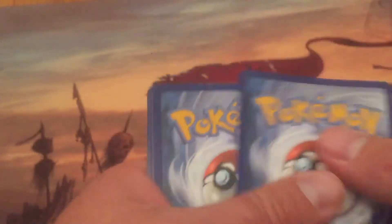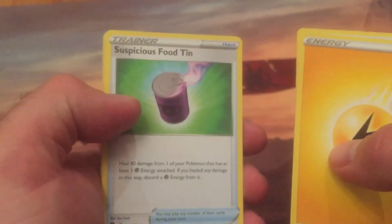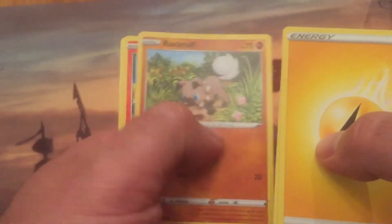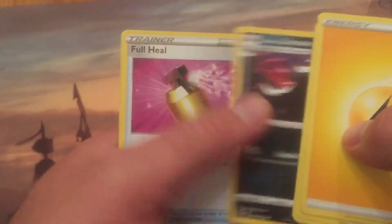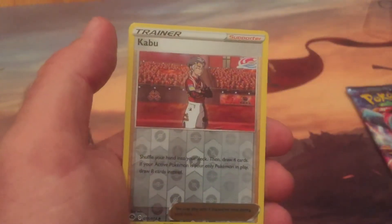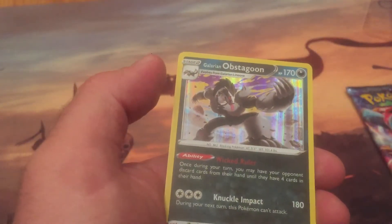All right — one, two, three, four: a little energy, Kabu, suspicious food tin, Victini, Scraggy, Rockruff full art, little Nick, full heal, Kabu reverse holo, and an Obstagoon holo. That's pretty cool — Obstagoon is a really good card.